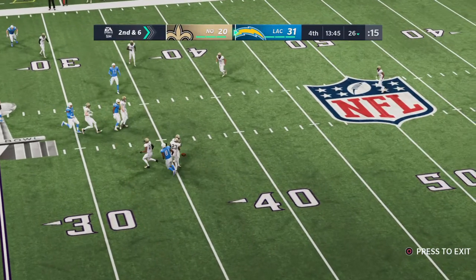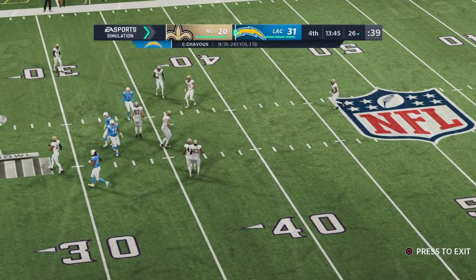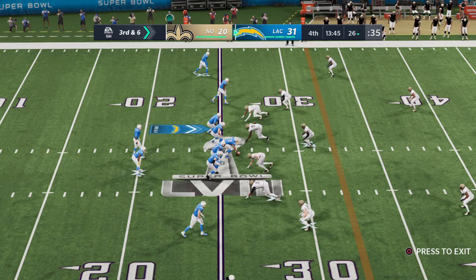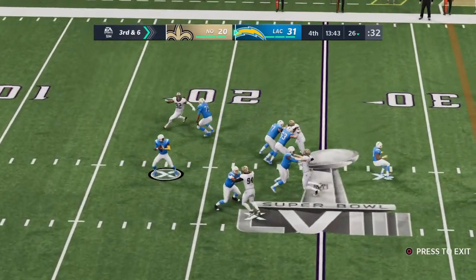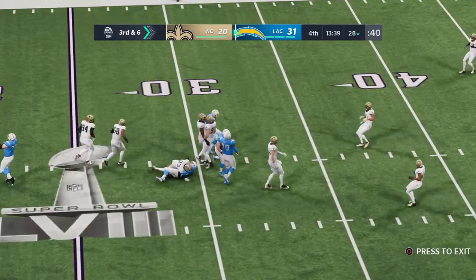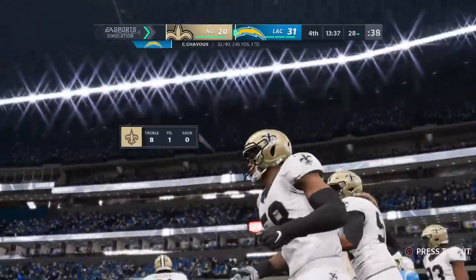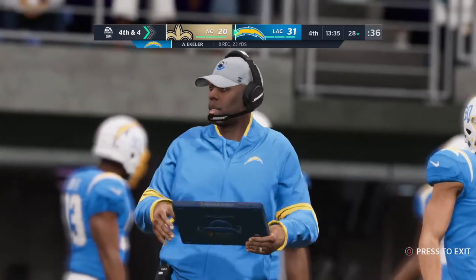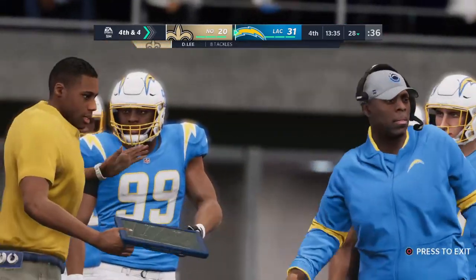Second and six. This one incomplete — too much contact to hold on to that one, and it's third down. After the second down incompletion, they come up now against a third and six. He dumps it to Eckler underneath. He'll work three from one tackle, but that's about all as he's taken down. Three yards, all they can muster there, and it'll bring up fourth down.